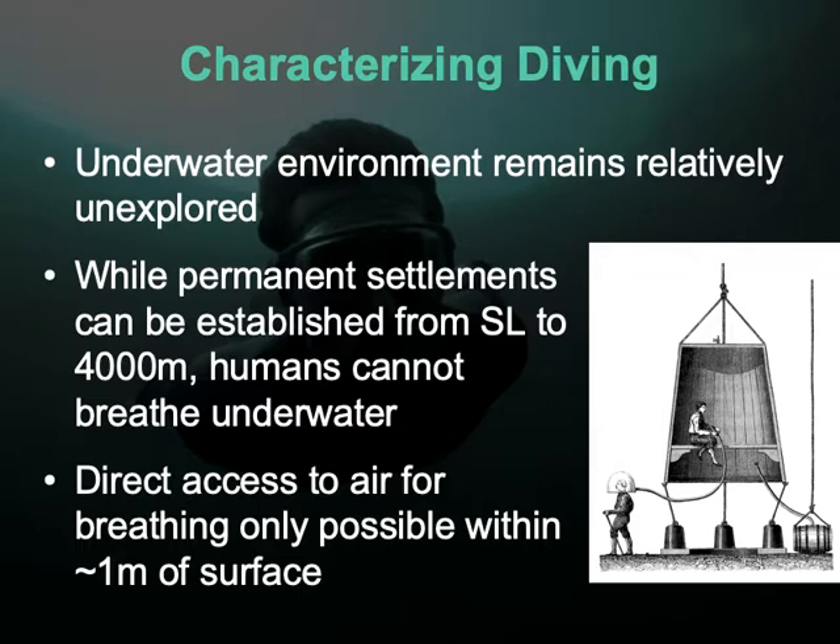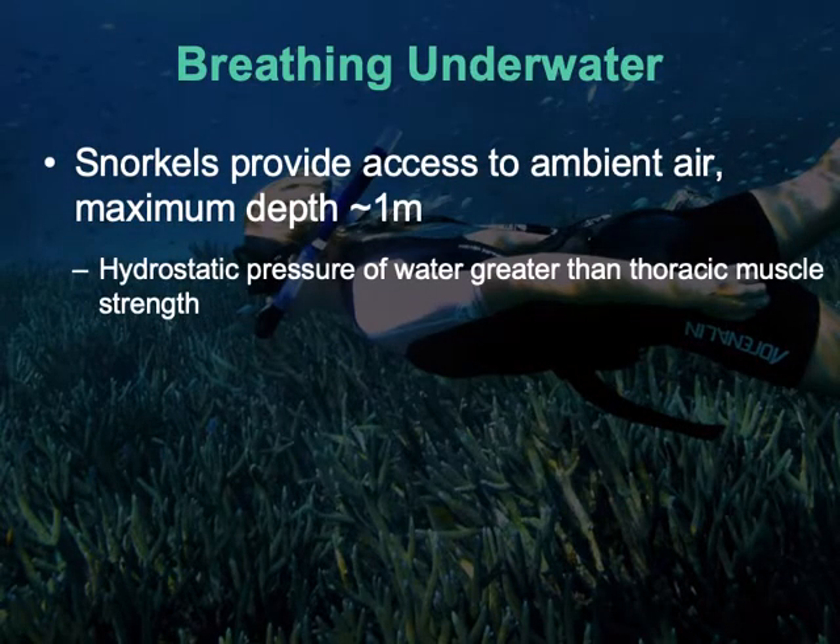Something like the old-timey bell capsule shown here is not direct access to the surface — they're transporting barrels of air down that fill up the compartment, and the diver goes out on an ocean walk breathing from the compartment. But direct access to air passively, via a snorkel, means relying on the ventilatory muscles to move air in and out, and we can only do that within about a meter of the surface. There are two reasons: the pressure of water around you will affect your ability to move air in and out, and the larger the snorkel the more distance air has to travel, eventually exceeding what the lungs can manage.